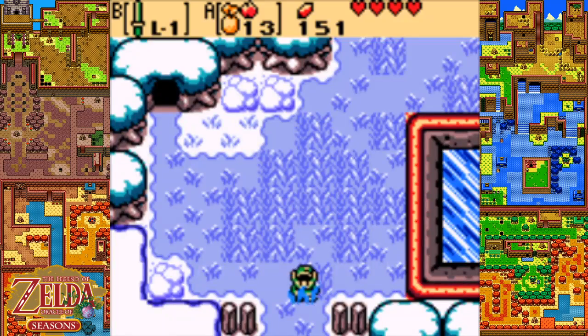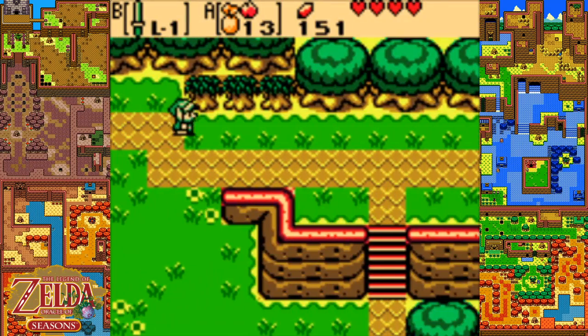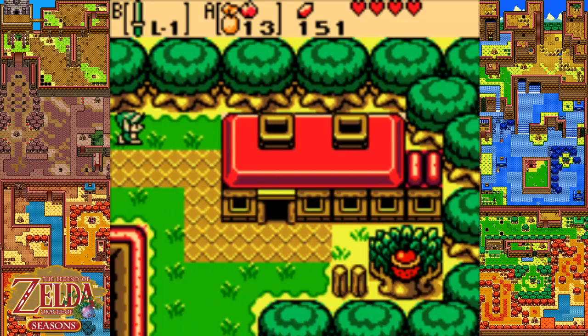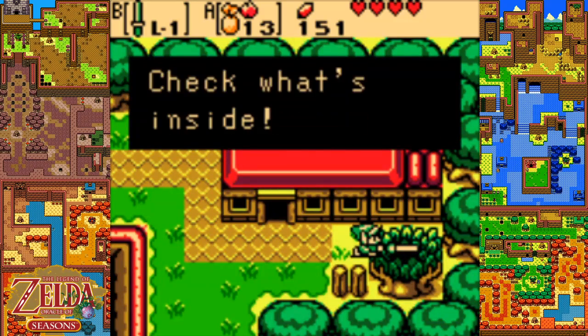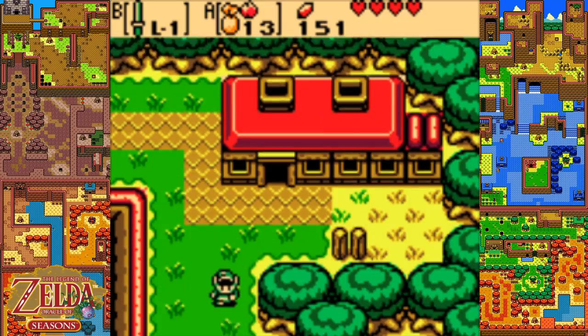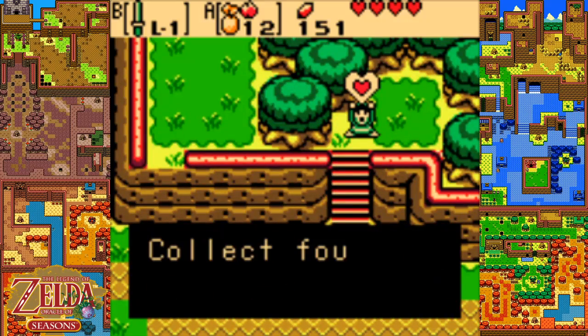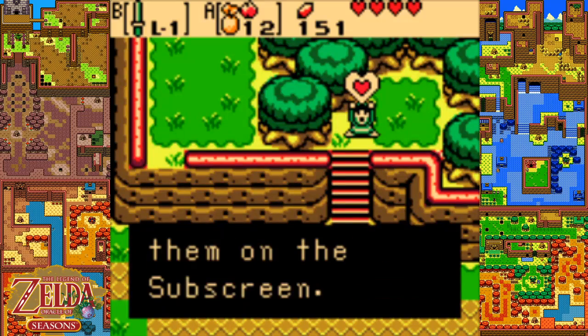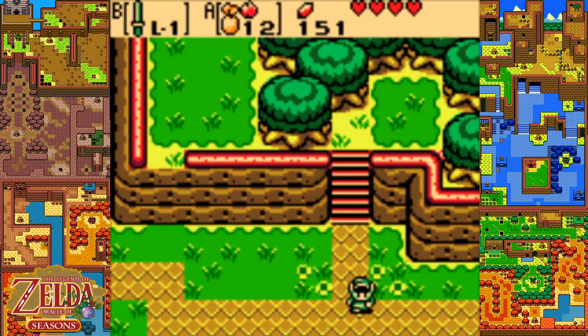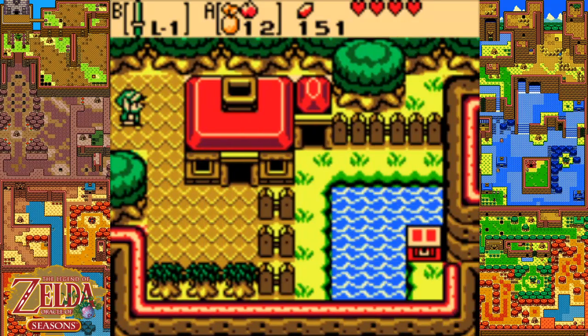So Maple is looking for a Lon Lon egg. If we can find one of those, it'll be worth it to run into her once more. And the gasha seed we planted grew into a gasha nut - check what's inside. A ring was inside. There's only a few places that it's actually going to be worth it for me to go out of my way to get the gasha seed. We also want to burn this tree down to pick up the piece of heart. Collect four in all to get an extra heart container. I think there's only eight or twelve of those total, so I'm not super worried.